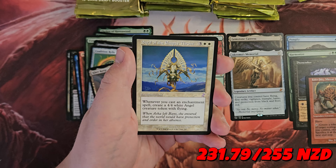Sliversmith, Shaper Parasite, Magus of the Future, Disdainful Stroke. How many have we got left to go? Fourteen. So we are almost two-thirds of the way through the box — further than I thought. We're definitely going to need something special.